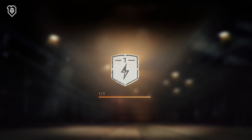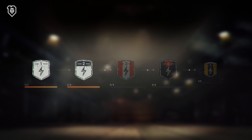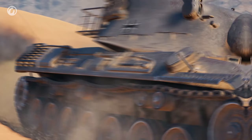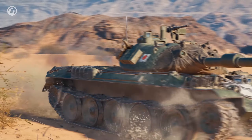To earn the decal for Level 2, you need to fight three bonus battles in the same vehicle. Levels 3, 4, and 5 are earned similarly. If you don't reach the maximum decal level by the end of the season, its progress will be shifted to the next season. The decal is visible in all game modes, not only in Ranked Battles.